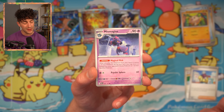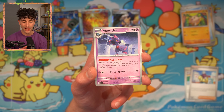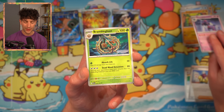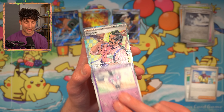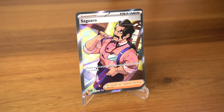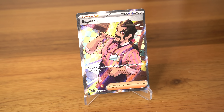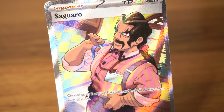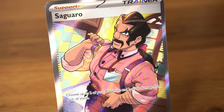You have the Mismagius, which is equally as good as the Misdreavus — but I still think the Misdreavus has won over it. The Brambleghast. Calimidus Snowy Mountain — let's just call that Snowy Mountain. Gothita. And Saguaro. So we've got two full-art supporters out of this set. You do want to see the Iino, because that is going to be one of the most powerful cards in the TCG once we move into the next format. But you just can't look a gift horse in the mouth.